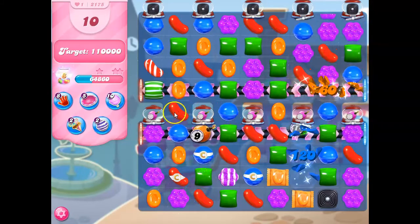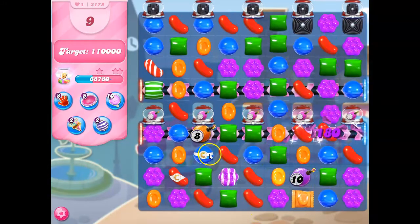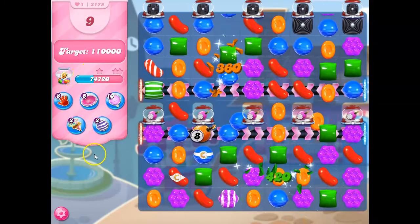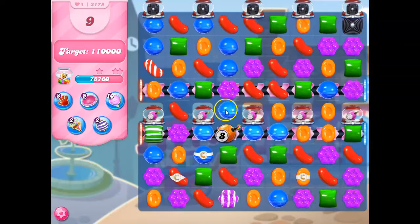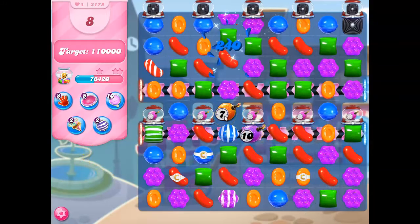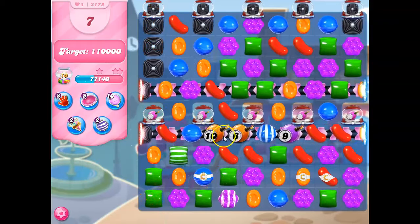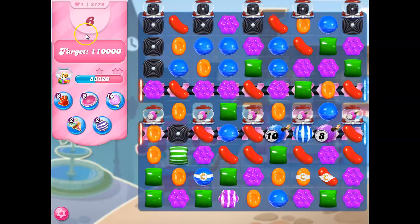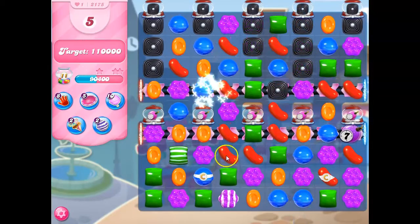Collecting my sugar drops. Cascades really work on this board. I'm a little worried about this now. There we go, got it. I still have six moves and I'm not quite at my target yet, so I've got to worry a little bit more now.